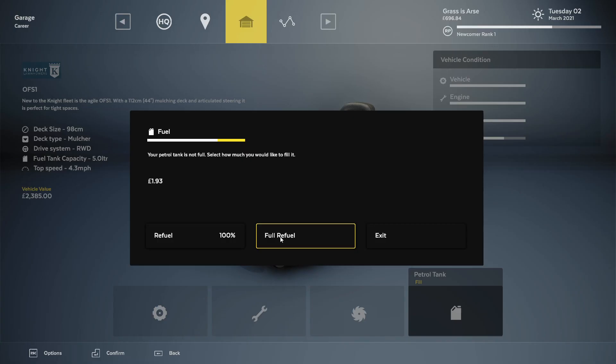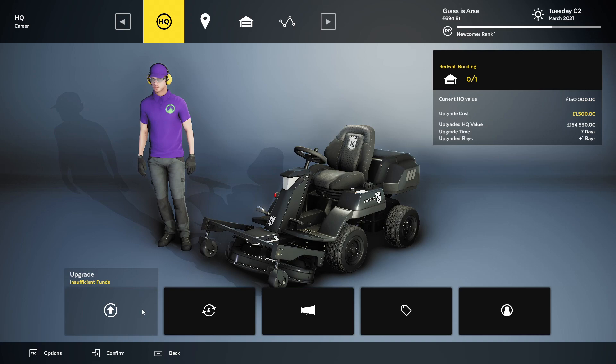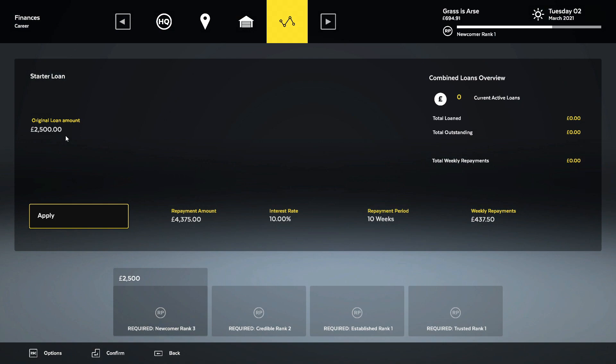To refill my fuel completely is £1.93, and I've just had to spend nearly a fiver to fix up my lawnmower. In order to hire staff, I'm guessing you have to do the upgrade, which is £1,500. It takes a week and gives you an extra bay so you can store an extra lawnmower — that'll be when the actual business side of it comes in. To borrow £2,500, you need to be level 3 in the newcomer rank, but you'd have to pay £437 a week. I don't think the staff would be earning that to pay off that loan.